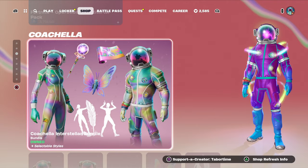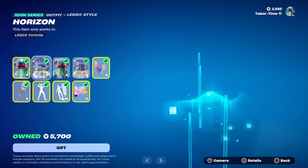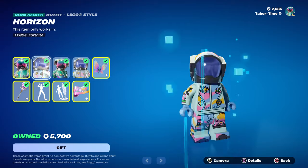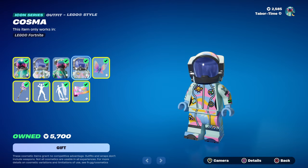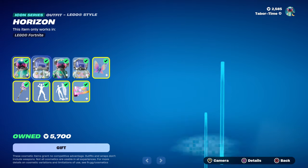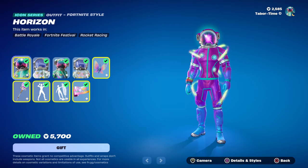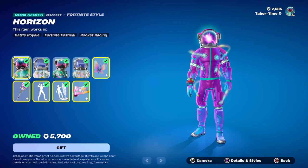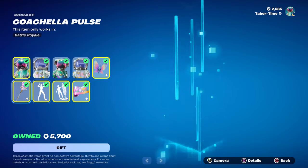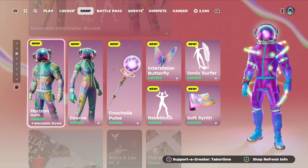So there you go — that is the Coachella Interstellar Bundle. Is this bundle worth 3,000 V-Bucks? It just depends on if you like the emotes. The LEGO skins are pretty much identical to me. I honestly think the pickaxe as well as the back bling truly make the skins more viable, and unfortunately the only way to get those is via the big bundle. If you can stomach paying 3,000 V-Bucks for this, I think it's a pretty solid deal — if you were going to get the two emotes anyway, I would recommend the bundle.